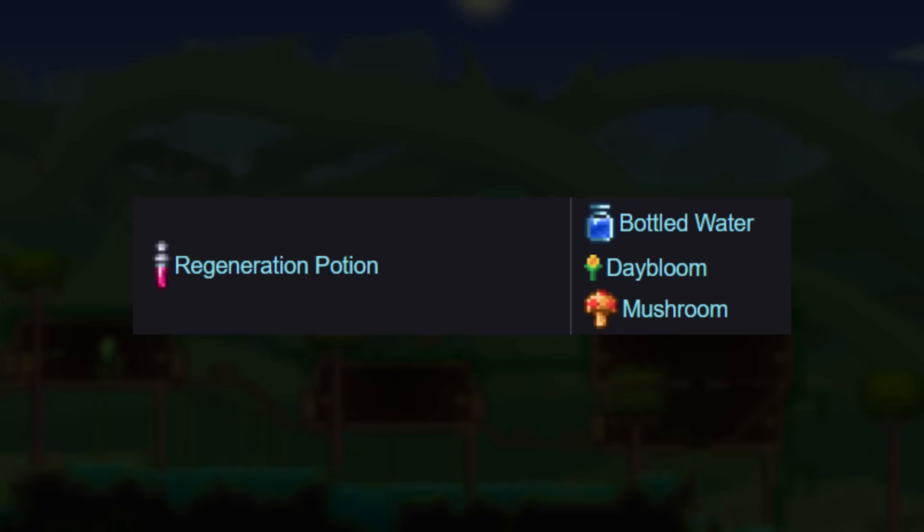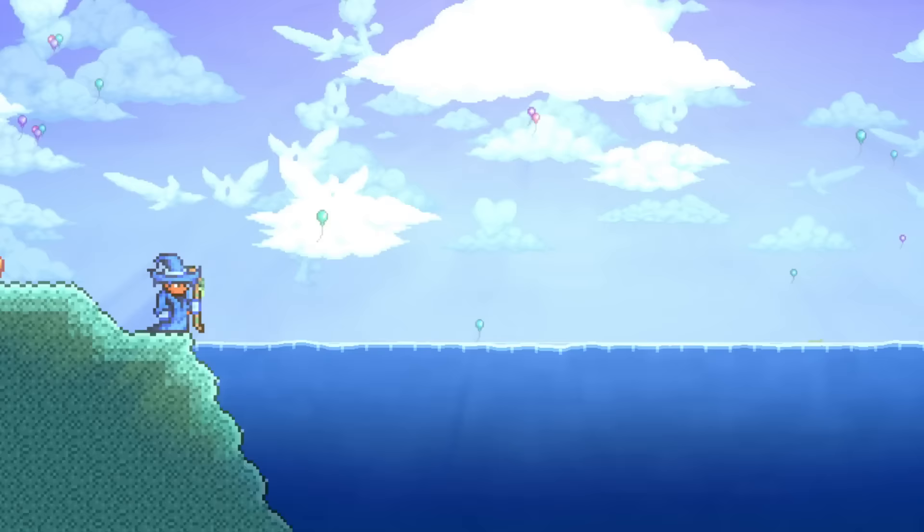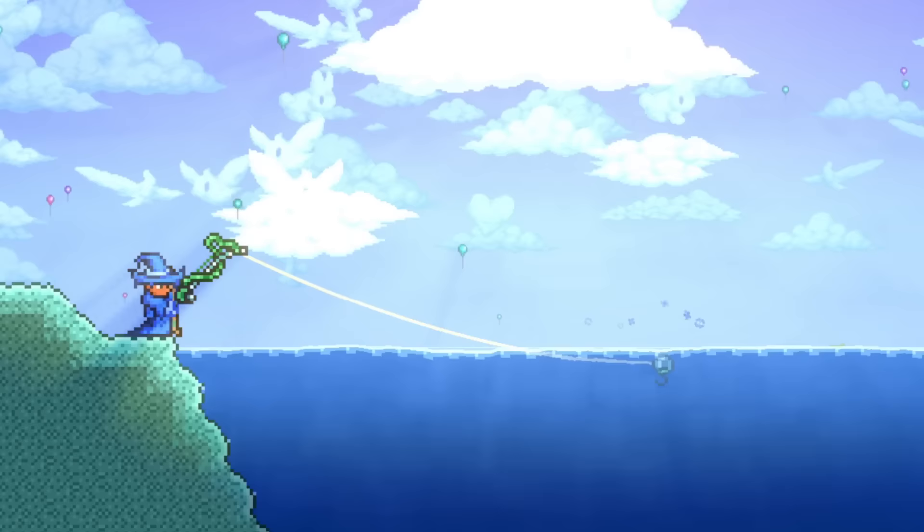Getting to the actual potions now, which are things like iron skin potions, which increase your defense, regeneration potions, which increase how fast you regen health, the swiftness potion, which increases your speed, return potions, which allow you to teleport to your spawn and then back to your original location, and a few other neat ones as well. Crafting them yourself isn't the only way to get potions though, as you can also get a ton of good ones from fishing, but I'll cover that later on in this video.